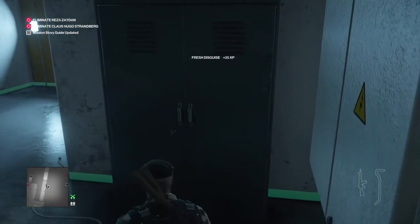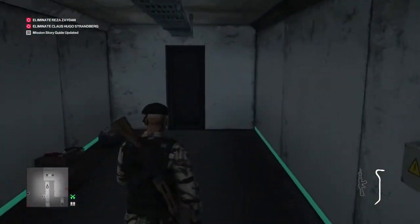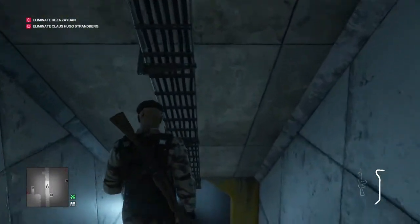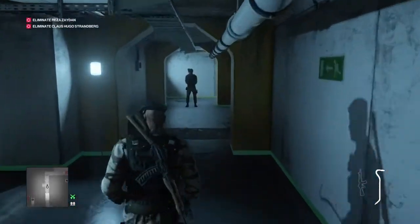We're going to take his outfit. We're now going to make our way to the far end of the tunnel, and we're going to retrieve the key card for the consulate off of another guard at the far end of the tunnel.